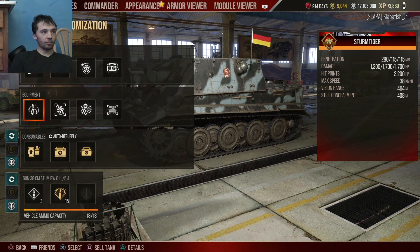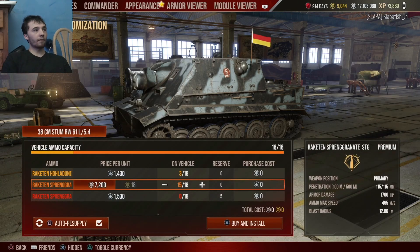I'm going to be using the Sturmtiger for this demonstration of Splash Radius, because the Sturmtiger has the biggest Splash Radius in the entire game — at 12.86 meters — when you're firing its Premium High Explosive.